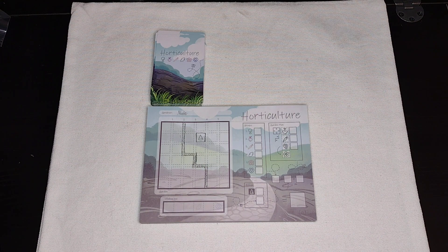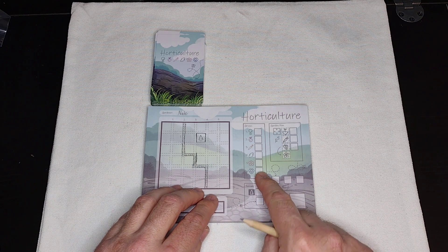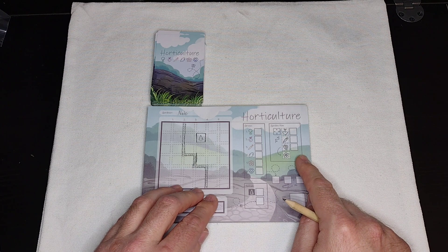Gardeners will score points by grouping like plants together in specific sized groups and adhering to the garden plan they chose at the beginning of the game.